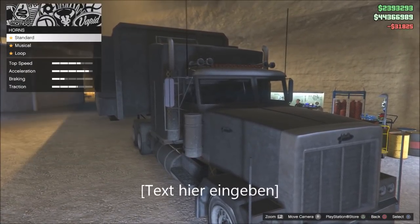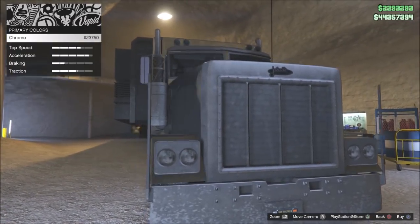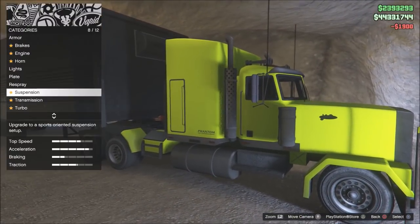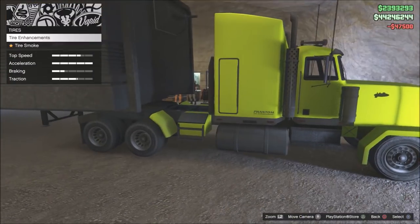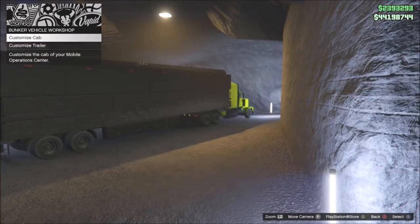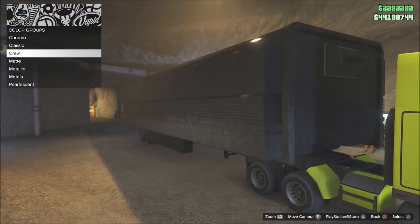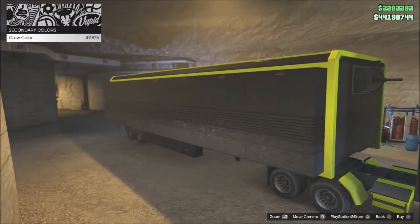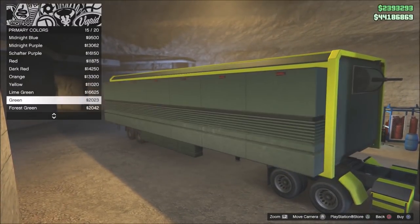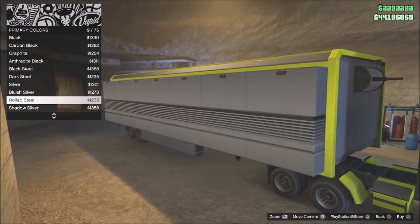Another thing you can do is walk up to the dwarf NPC with the Mobile Operation Center and actually customize it just like at Los Santos Customs. I got all the best performance upgrades for my truck. Color and stuff is obviously not that important, but you do want all the performance upgrades — engine upgrade and so on — and especially bulletproof tires because you're going to encounter fights on your way.